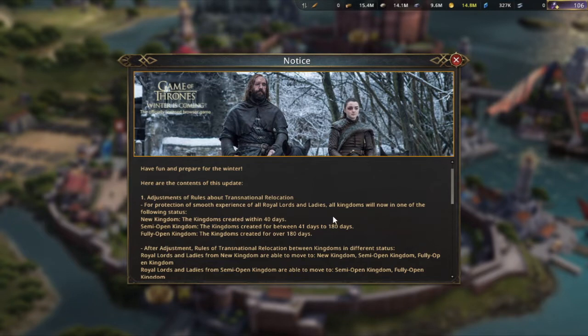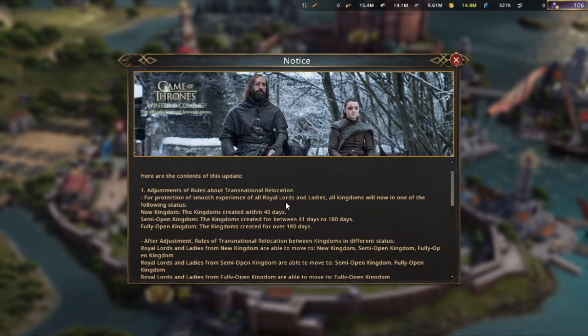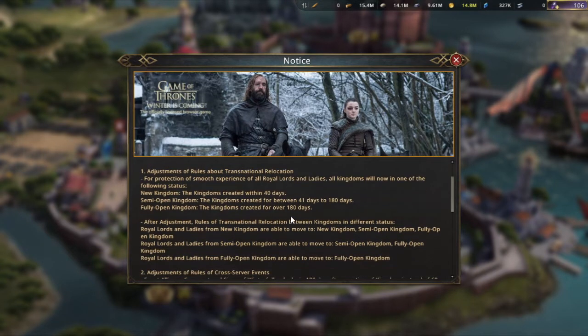One of the things that's been changed is the kingdom system, specifically the kingdom relocation system. You still need Trash Nashor's relocation scrolls to actually move, which hasn't changed. But they have decided to change kingdoms up into different tiers: new kingdoms are created within 40 days, semi-open kingdoms are from 41 to 180 days, and full open kingdoms are above 180 days.